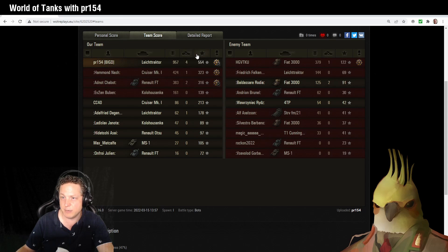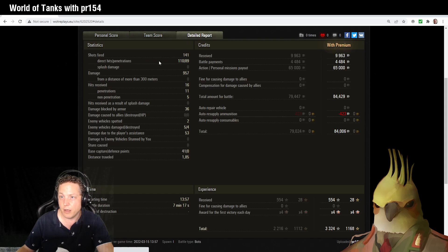Looking at the team scores, we placed quite well by experience points, followed by a number of bot tanks that were fighting and defending their corners particularly well. Special mention to the Fiat 3000 on the enemy team who had the highest damage count on their end.